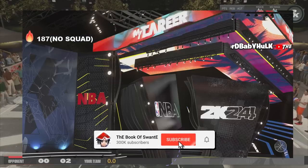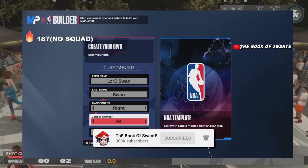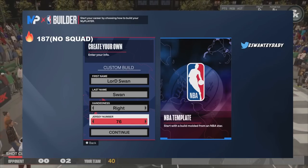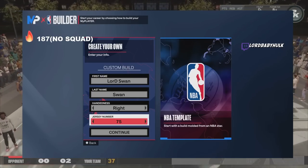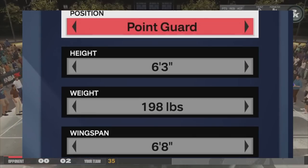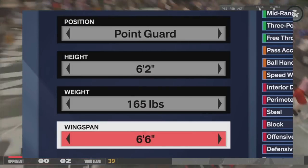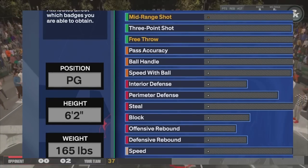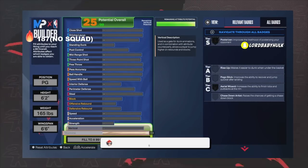I'm gonna start posting a bunch of builds, so be patient y'all. You've been spamming me on all platforms. Point guard, six-two, one sixty-five, six-six wingspan. We're gonna start down low — we're gonna max out stamina.